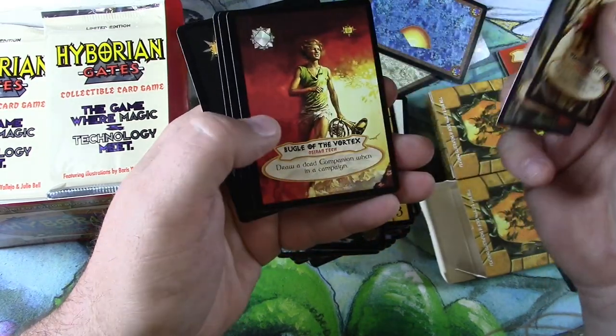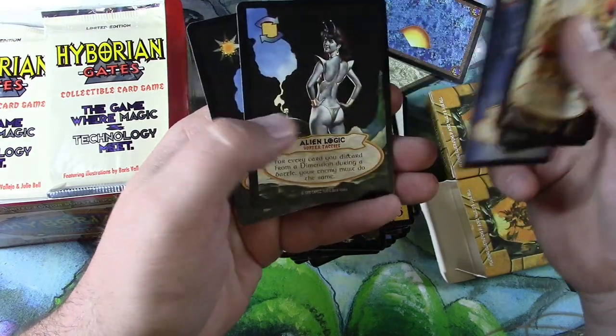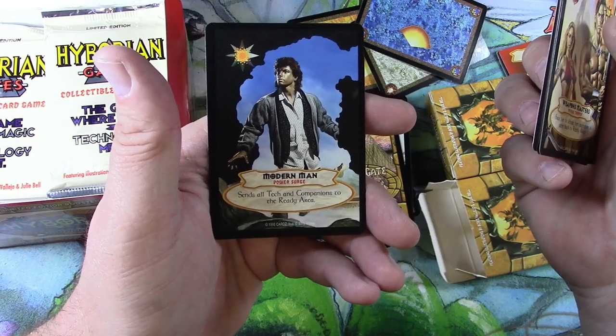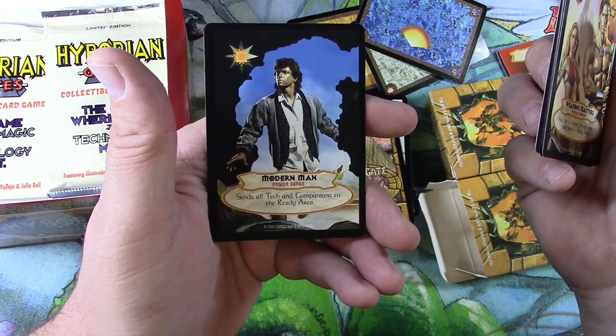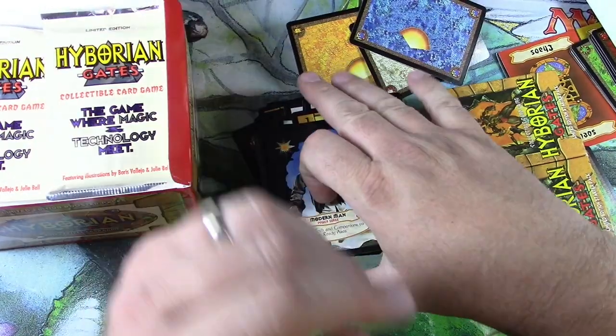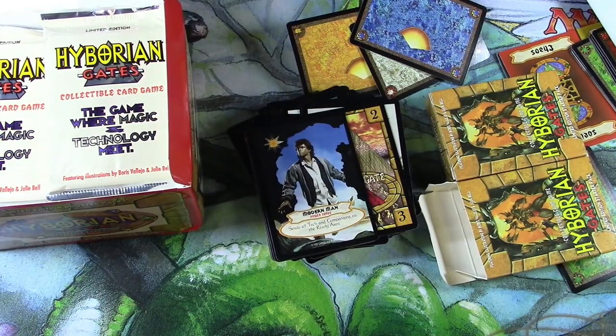Weapon Masters, Red Slayer — these are commons, we've seen these again. There's the Alien Logic girl and the Modern Man — I might have to change this to my thumbnail for my channel. That's enough of that. Thanks for stopping by and checking this out with me. I'm really interested in these non-MTG, non-sport cards — check out some of my other videos where I've done things like that. Hit like and subscribe and comment down below, tell me what you think. TragicMTG saying catch you later.